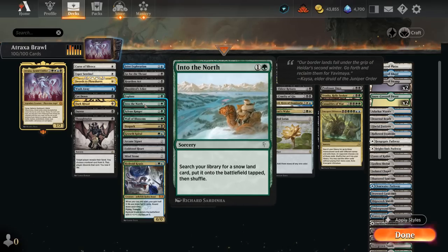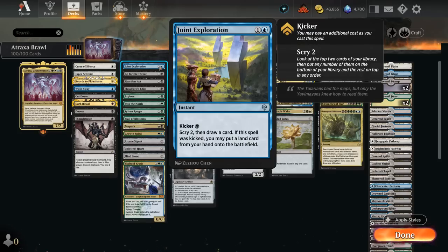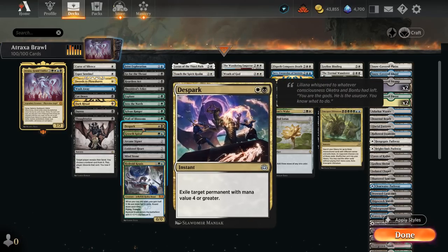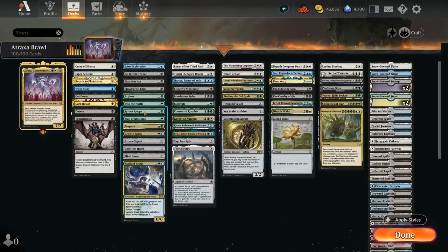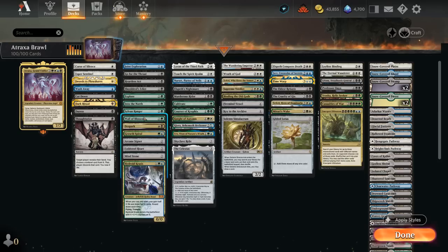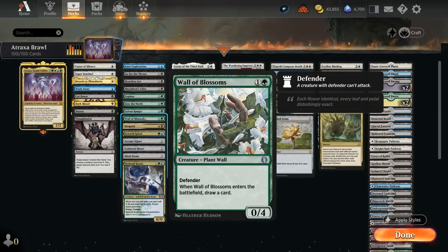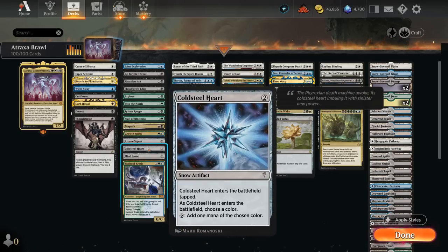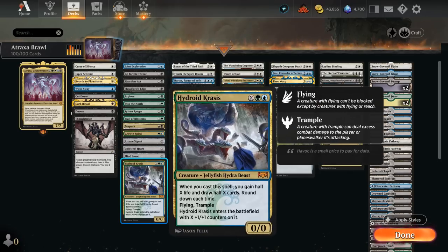Shield-Root Edict answers potential planeswalkers. For ramp we have Explore, Into the North, and Joint Exploration with Kicker, which mimics Grow from the Earth and lets you scry 2. D-Spark answers permanents with mana value 4 or greater. Sylvan Ranger finds a basic land and can protect planeswalkers by chump blocking. Wall of Blossoms is a 0/4 Defender that draws on entry. We've also got Arcane Signet, Coldsteel Heart, Mind Stone, and Hydroid Krasis as a great mana sink that draws cards and gains life even if countered.